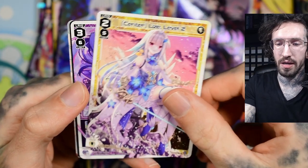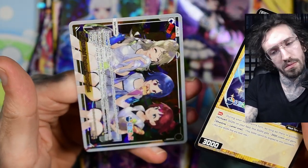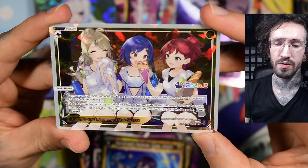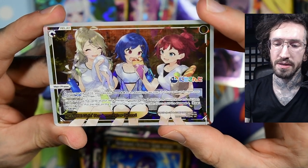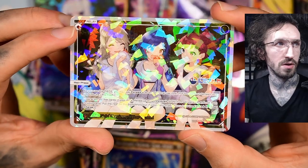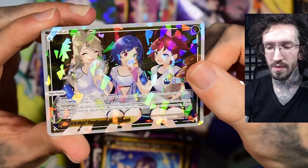We get three piece cards — is that normal? This one says: as you use this piece, you may pay exceed four. Look at the top five cards of your deck, reveal up to two virtual signis, add them to your hand. If you paid the exceed four, charge one — but it doesn't cost anything extra. Now I understand what a relay piece is — you have to play this before you play the other piece I pulled.